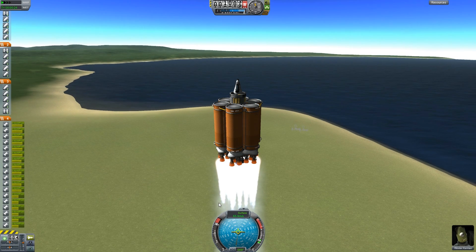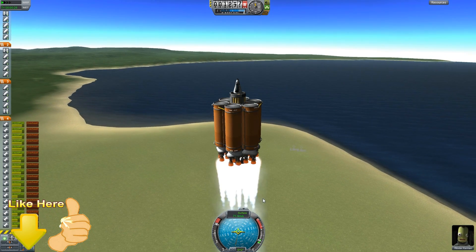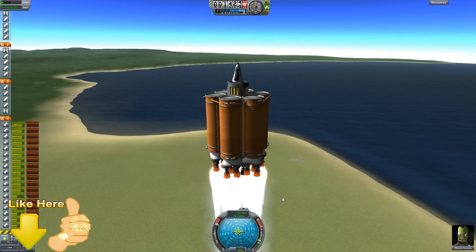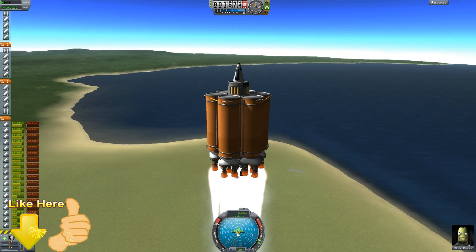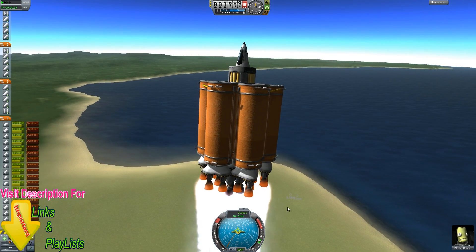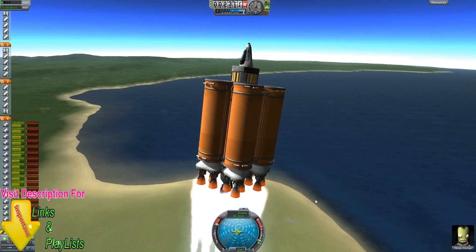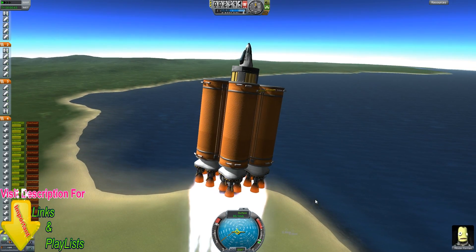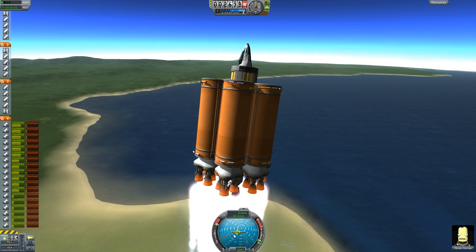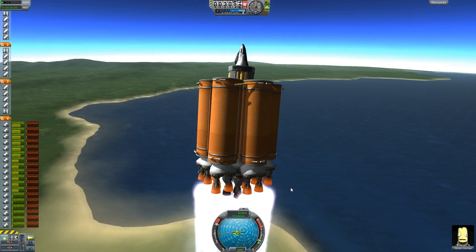You can move around using the W, A, S, and D keys. If I press W, I move down — slowly, because it's a big ship. Using D moves me to the right, A moves me to the left, and S moves me slowly upwards. So W, A, S, and D help you move the rocket around, while Shift and Ctrl help you accelerate and decelerate your throttle.